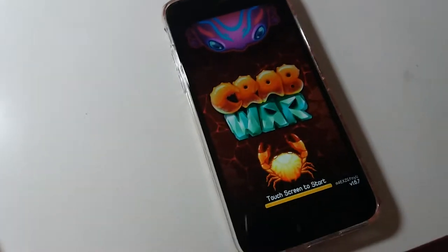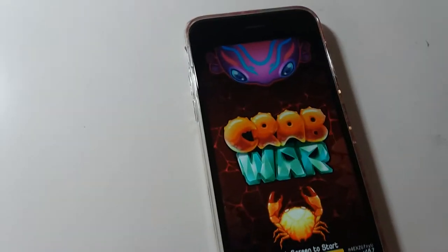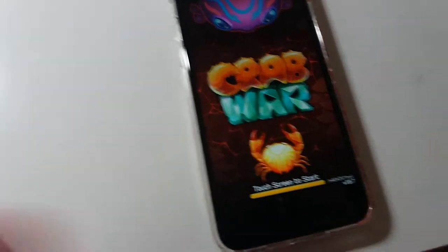Hey guys, this is Nicole and Janelle. This is her mother's phone. We're going to show you how to play Crab Wars, so Janelle, you might want to tap that.